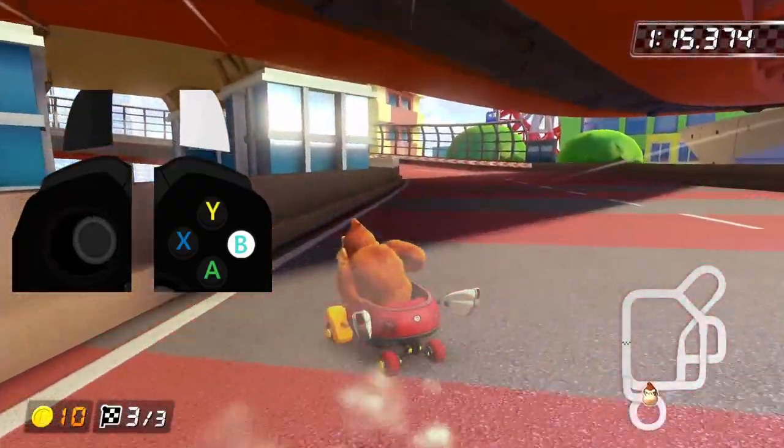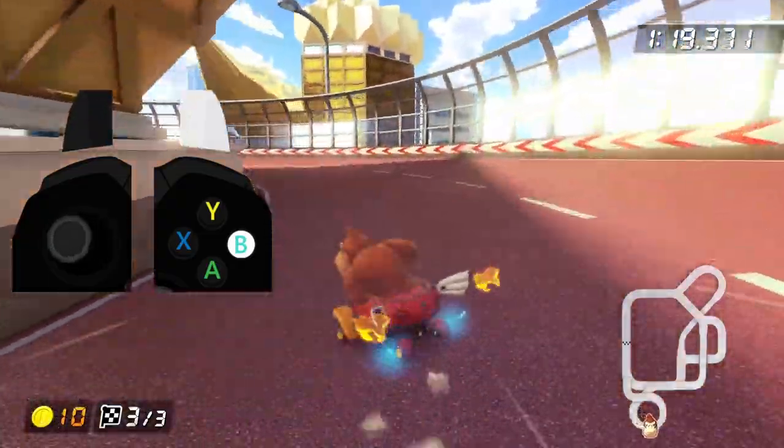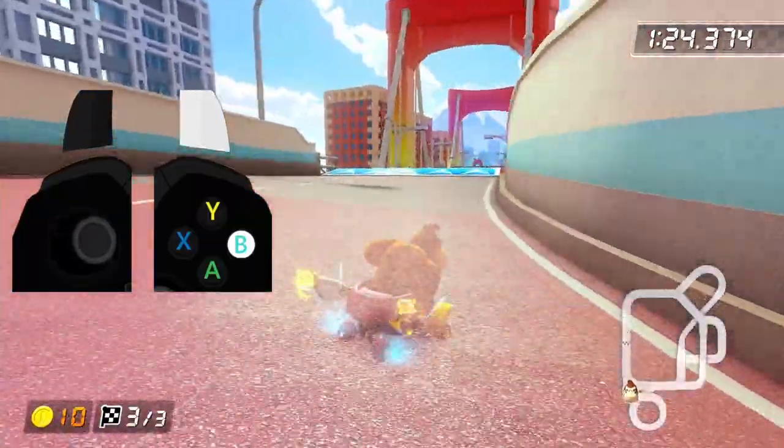This section of the track is pretty straightforward, and the only real thing of note is that for the last couple of turns, you want to do a super mini turbo into an ultra mini turbo, followed up by a super mini turbo with some glider vectoring to finish the run.